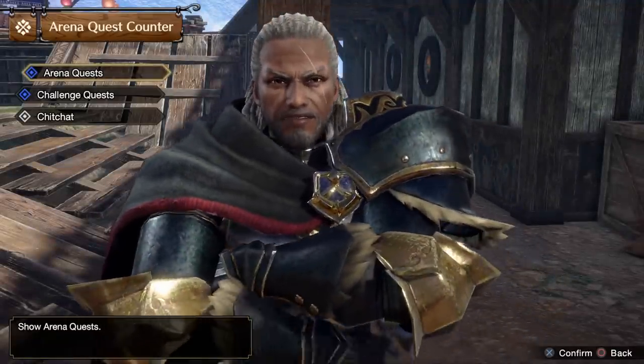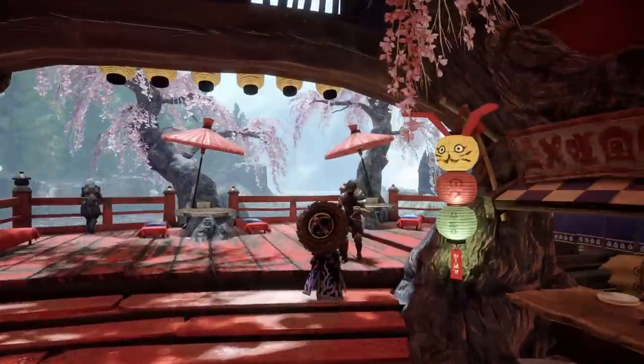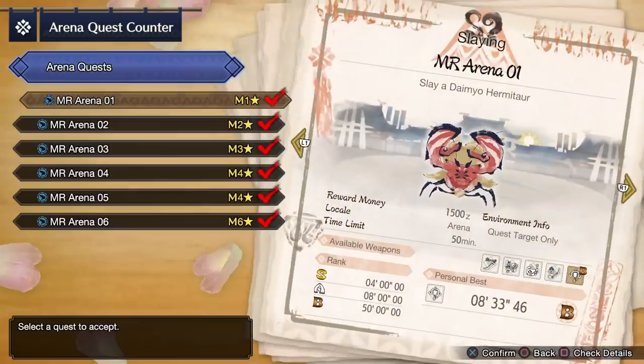To begin with, you can speak with Arlo to start your new arena quests, or just like original Rise you can come to Utsuchi back in Kimura and still do them from there as well.